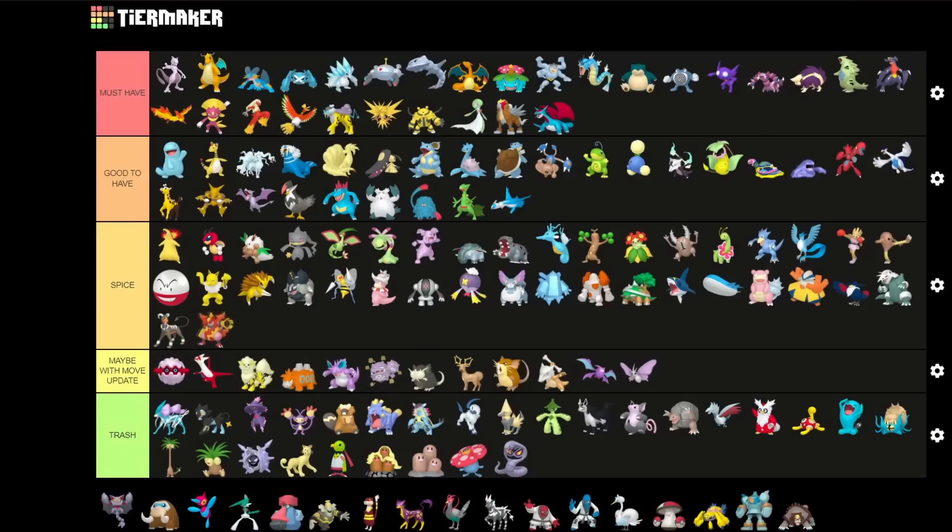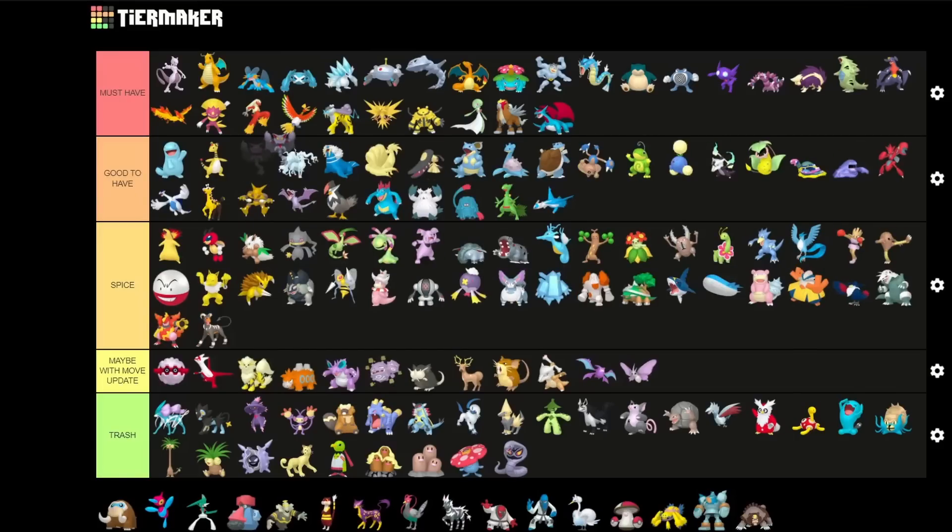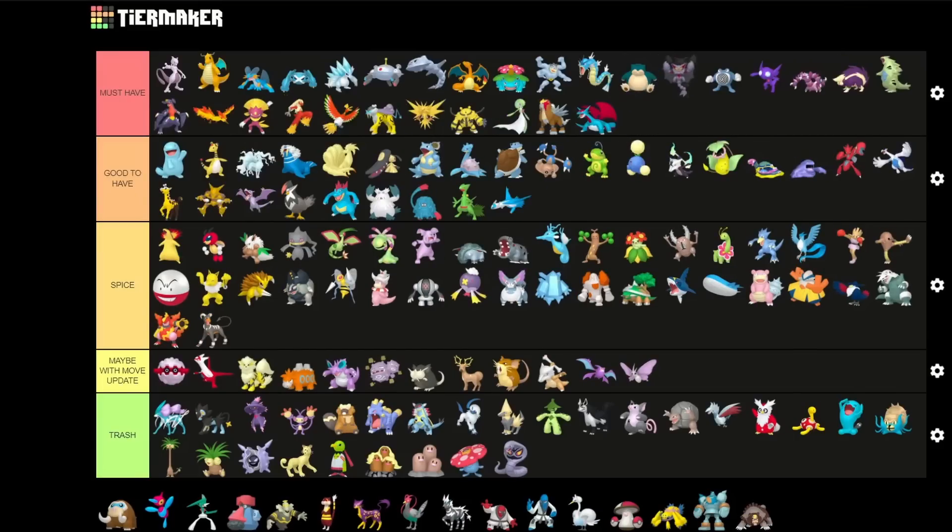The equivalent — Magmortar — is sadly just a Spice pick, both for PvE and PvP. It's just not as great. Gliscor is a good-to-have Pokemon — actually maybe I'd put it into must-have because with Gliscor you also can have Gligar, and Gligar is really good in the Great League. So yeah, Gligar is really really strong here — definitely a solid pick in must-have.